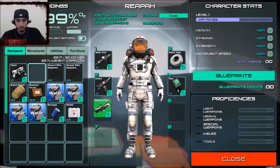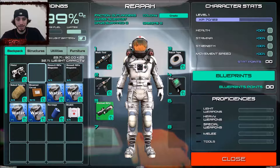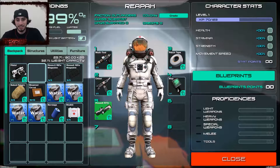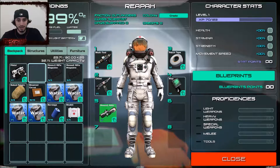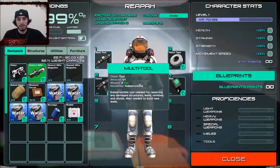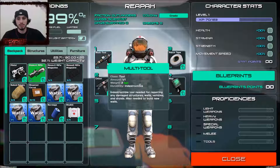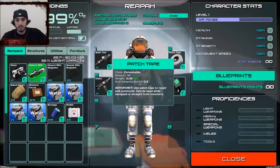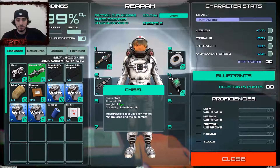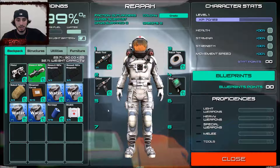Let me just check what we got - we have an assault rifle, which is good and bad. Good because we have something to defend ourselves, bad because it means there's going to be aliens that are going to attack us. I don't know why I can't equip this. Hold on - multi-tool: durability indestructible, tool needed for repairing damaged structures and walls. Duct tape - we already know what it's used for. Map - used for mining mineral ores and melee combat. Okay, good to know.